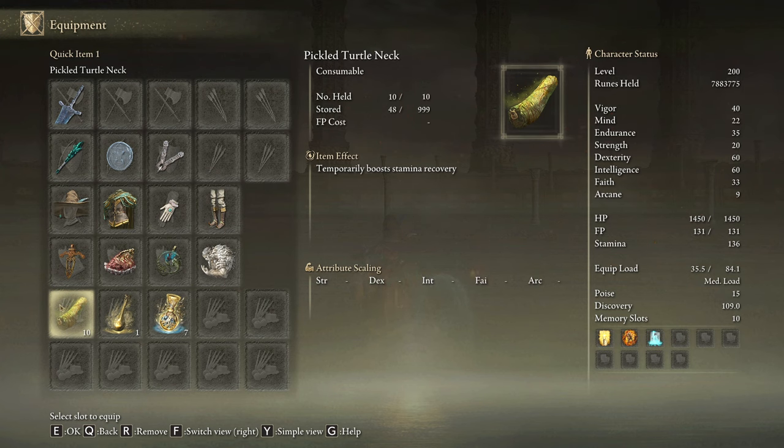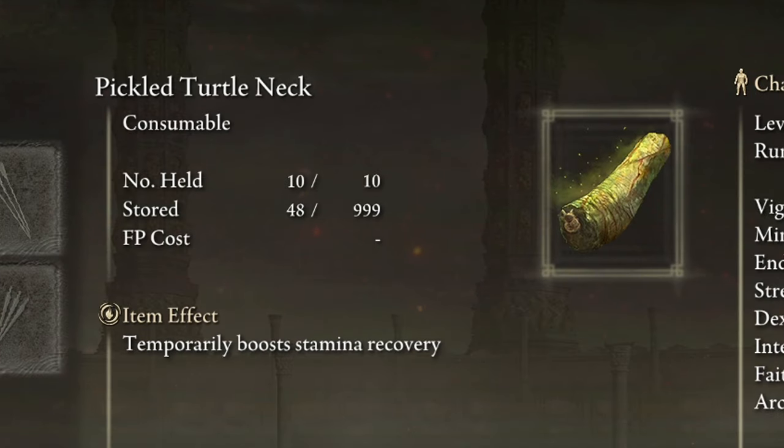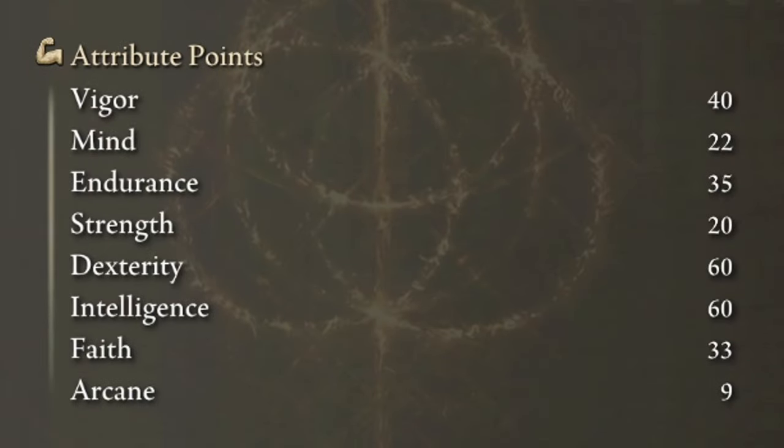This build works around heavy attacks which leads it to consume a lot of stamina, so crafting some Greenspill Crystal Tears is not a bad idea. In order to get the max performance of this build we need 40 on Vigor and 35 on Endurance. We need a minimum of 20 points on Strength, and we have to level up Dexterity and Intelligence to 60 and Faith to 33.